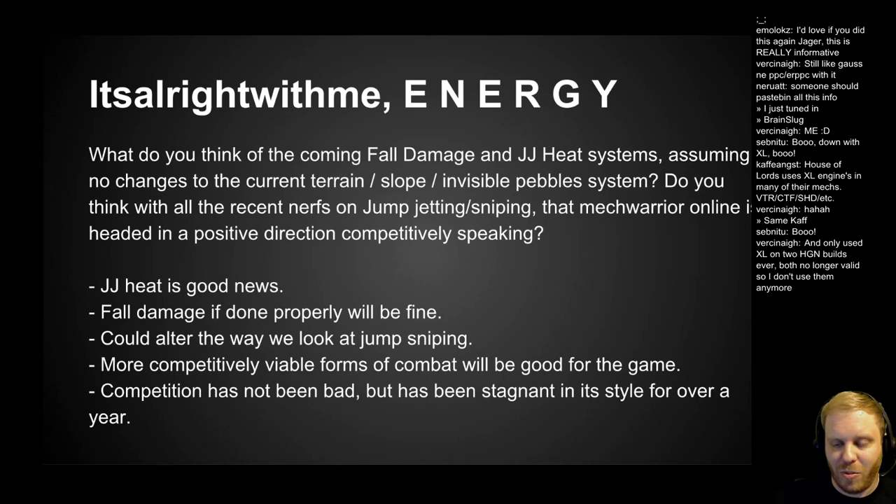Jump jet mechs are far superior to ground pounding mechs. All the jump jet mechs have had to pay is weight and a little bit of space, which has now become quite a bit more detrimental — especially to the Highlander with its class one jump jets at two tons each and how slow it takes to the air. Adding jump jet heat will slow down jump sniping builds and makes ground mechs slightly better, nerfing jumping mechs a little bit.